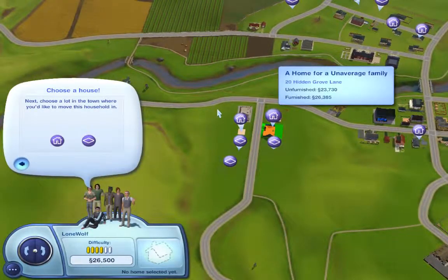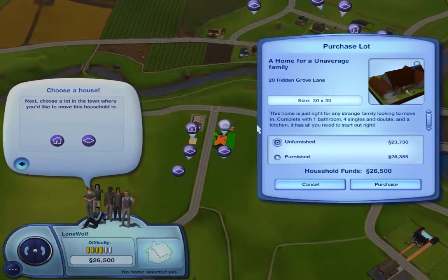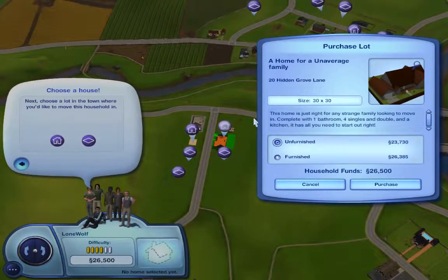This is a home for an un-average family. Well, this fits just barely into our money amount. This home is just right for any strange family looking to move in — complete with one bathroom, four singles, a double, and a kitchen. That sounds pretty good. It's a 30 by 30. That sounds pretty fun — how about we do it?